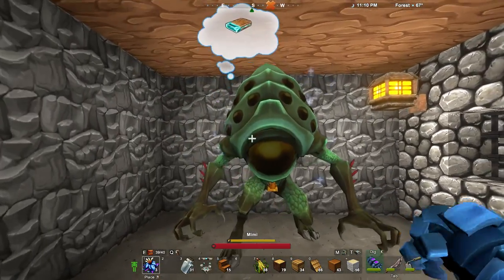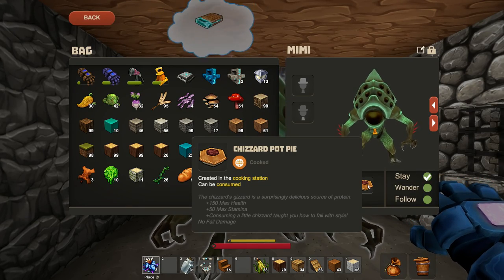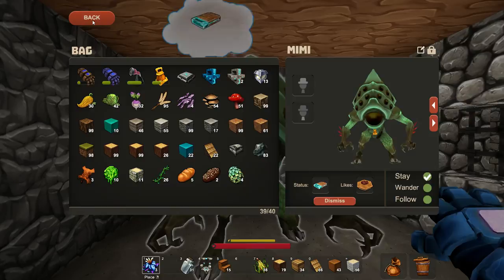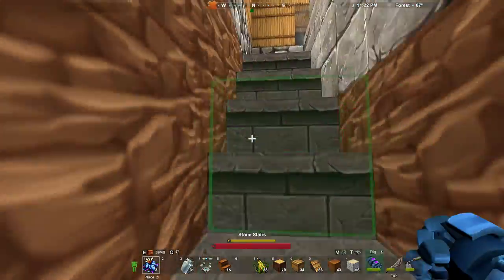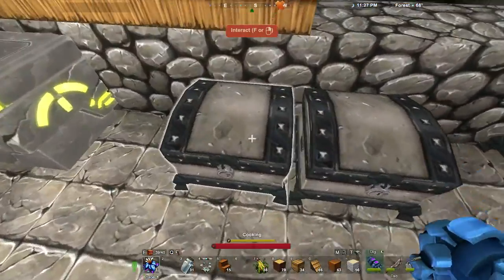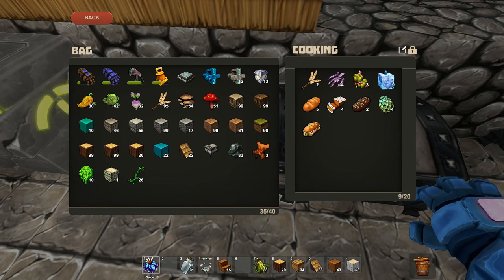Mimi over here, who's actually ready for harvesting, likes chiseled pot pie. So obviously she requires something specific, so you can't just go with any little thing for Mimi. I should probably do that as soon as I empty out my bags. I like to keep all my cooking supplies in this little chest right here.